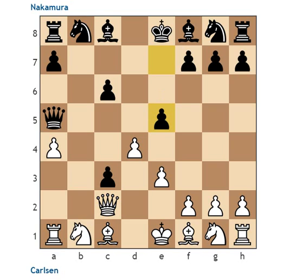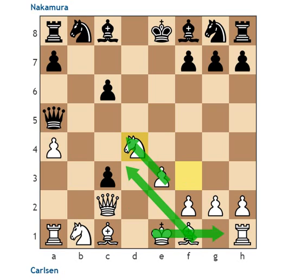Instead, after E5, the problem that Nakamura runs into is that white doesn't really have to take because of Bishop E4. But there's another problem — white can play Knight F3. Black is probably forced to take here. White just recaptures with his Knight, or even the pawn, followed by Bishop D3. He has a fine position. White's doing pretty good.